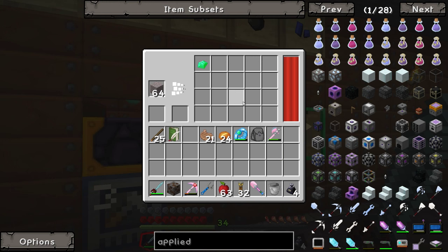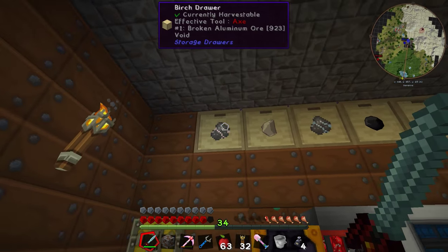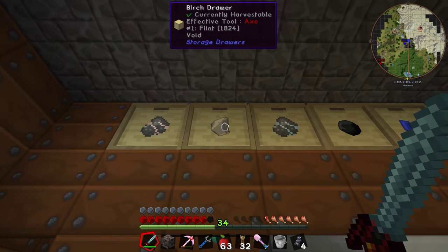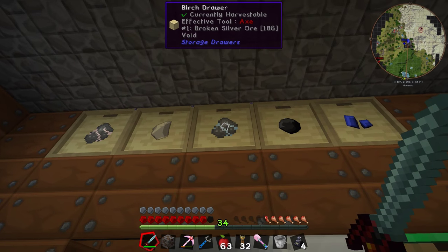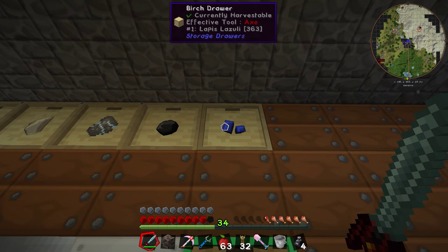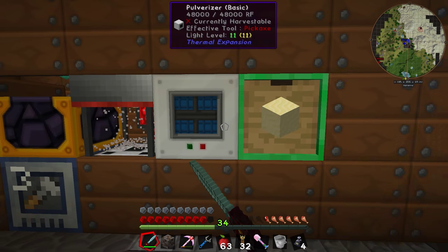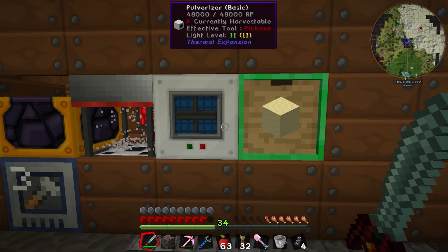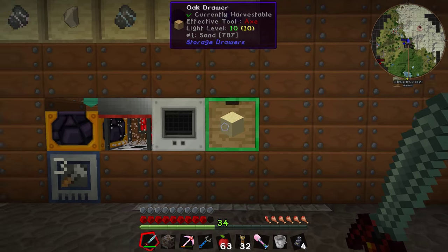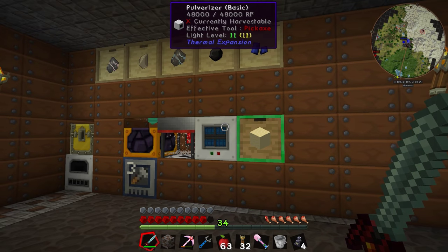I've been manually taking the emeralds and diamonds out of the automatic sieve. The rest of the junk I don't really want is going up here - I've got the aluminium, the flint, and the silver set to void once it reaches a certain level, and I've got the coal and the lapis lazuli going in there as well. I'll upgrade those barrels when I need to, as well as sand getting exported out the side of the pulverizer so we don't end up with sand going into the sieve.